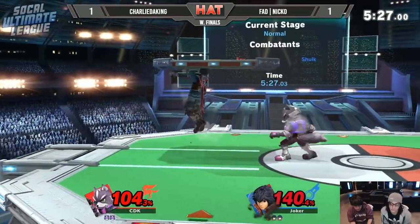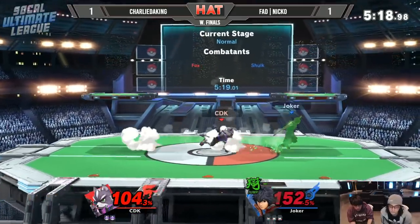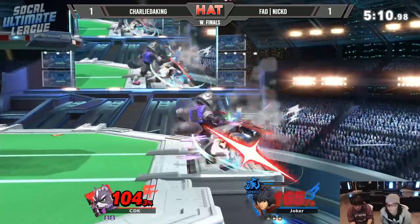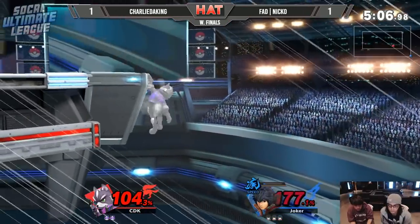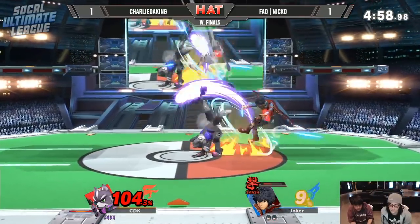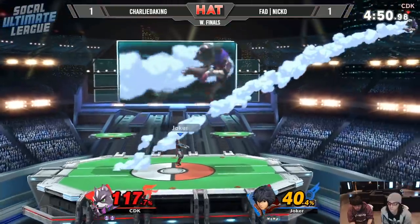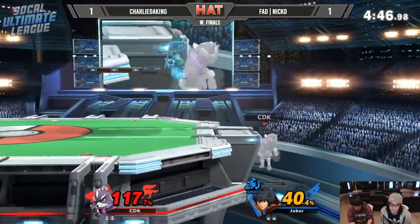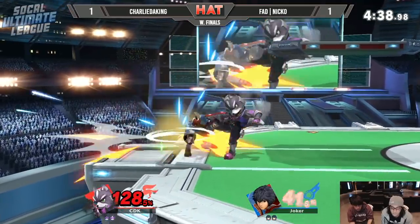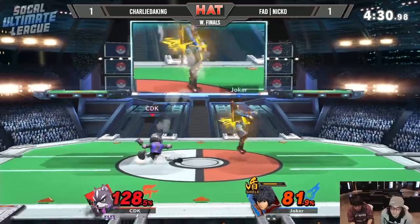Niko looking for the edge guard — rolls a little bit away, trying to read the options for Charlie, but Charlie gets a grab. Opportunity for Charlie at the ledge. He jumps out of shield into the platform for safe passage. There's a strong Nair — puts him off stage, doesn't even need to use the up B. Empty hop from Charlie, able to phase him out and get the grab. The shine spike could level it. Still got him at a workable angle. Empty hops from Niko trying to read what Charlie might be going for at the ledge.